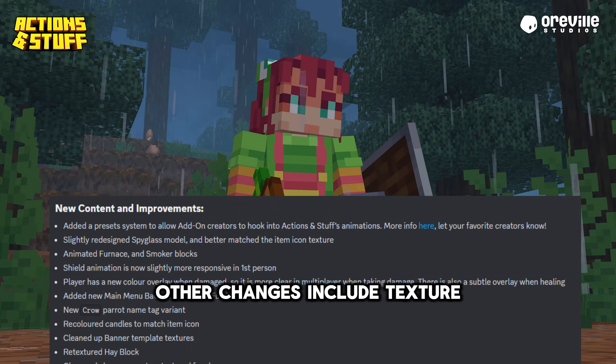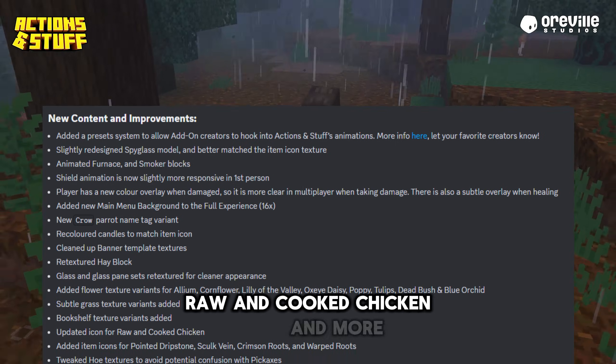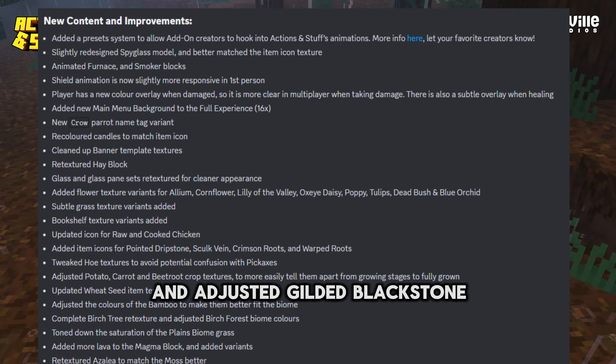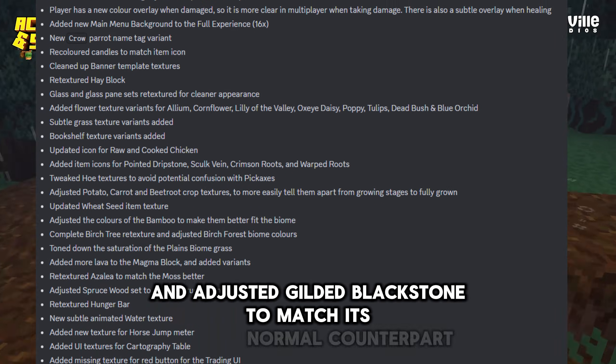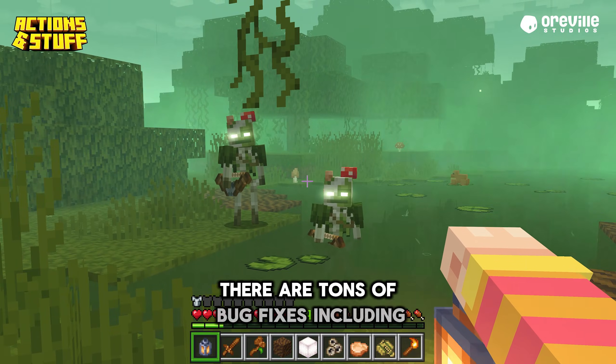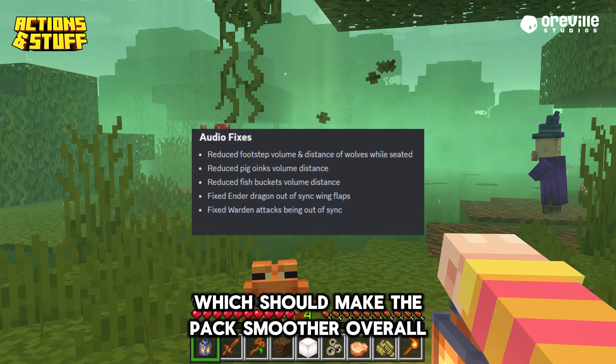Other changes include texture updates for things like candles, grass, bookshelves, raw and cooked chicken, and more. They've even added subtle glow effects to soul sand and adjusted gilded blackstone to match its normal counterpart. And of course, there are tons of bug fixes, including audio improvements which should make the pack smoother overall.